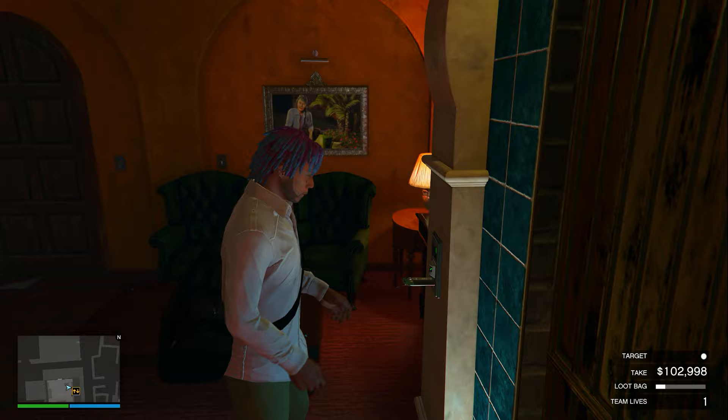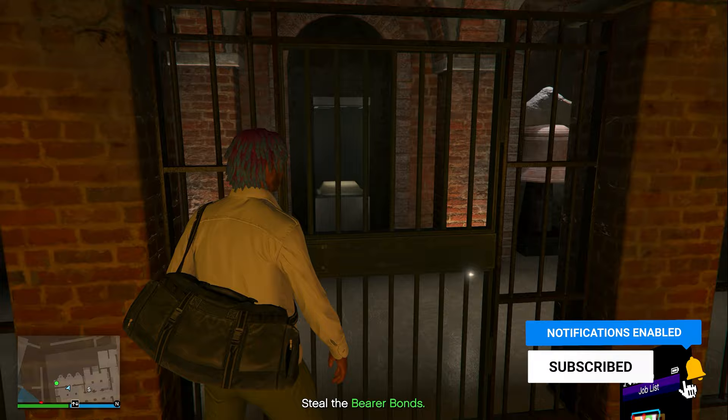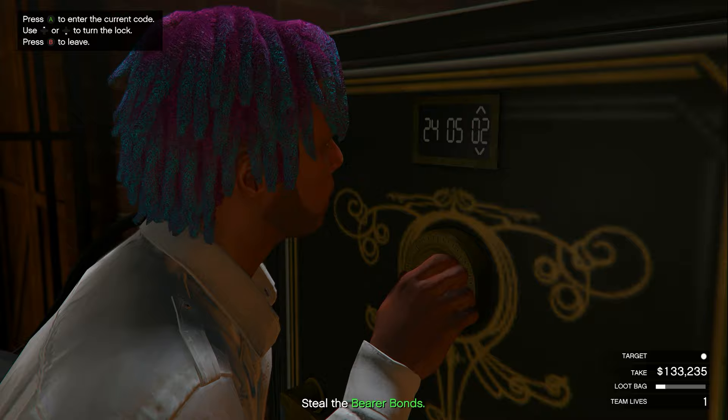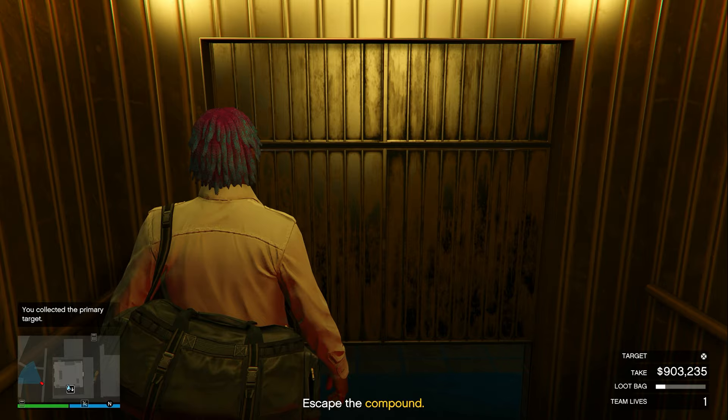Now enter the elevator and click right d-pad to go downstairs to the vault. Inside the vault is your primary target — everyone's primary target is different each time you do the Cayo Perico heist. Mine is the bearer bonds, so I open up my text, get the code, put it in the safe, and take the bearer bonds. If you had something in a glass case, it's simpler — just walk up to the glass case, burn it, and take the primary target.